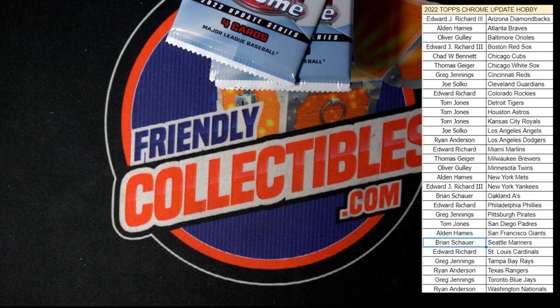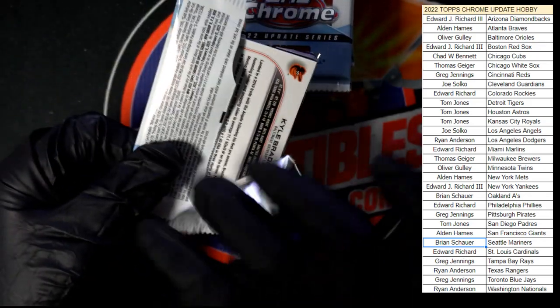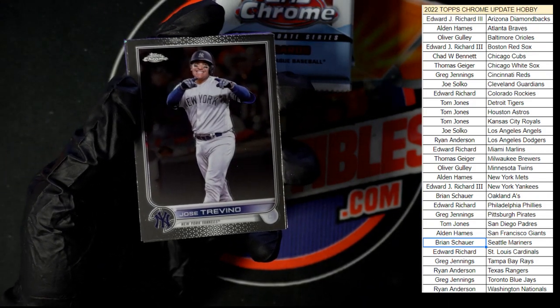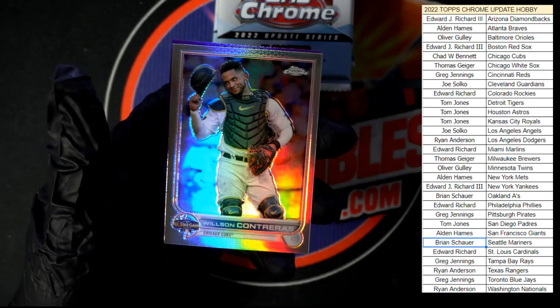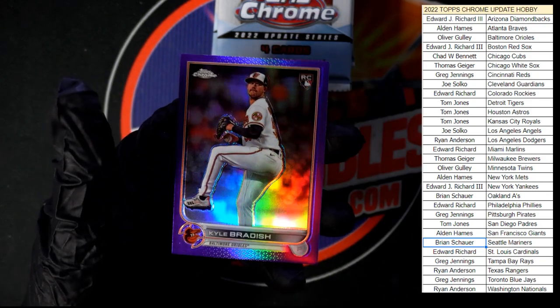All right, first pack of the second half — starting out with Trevino, Urshula, Contreras. That's the refractor, and Radish in purple.